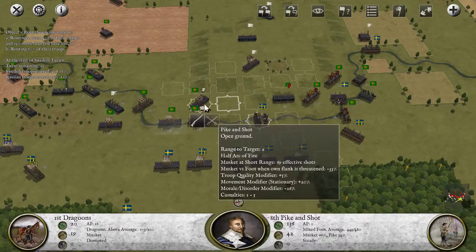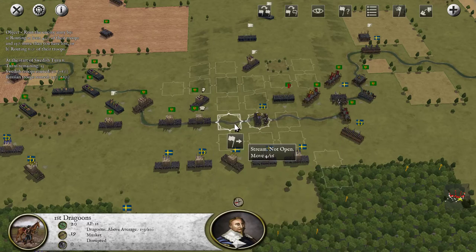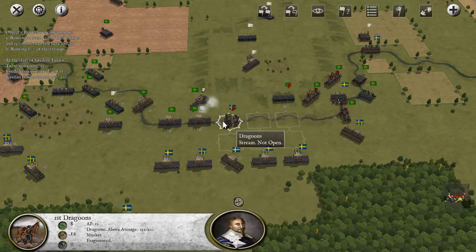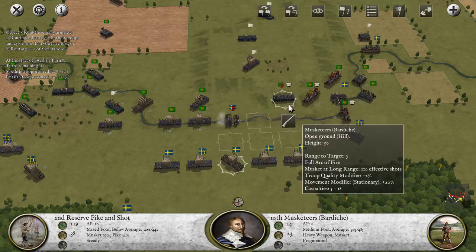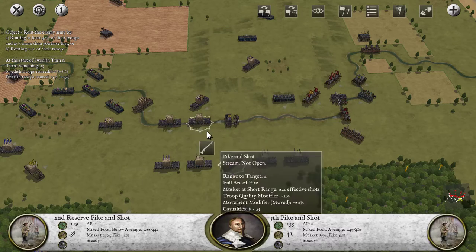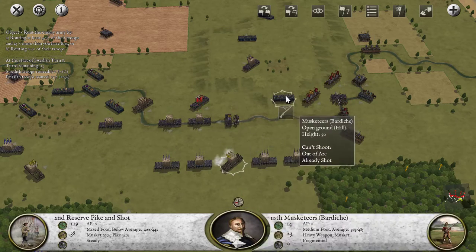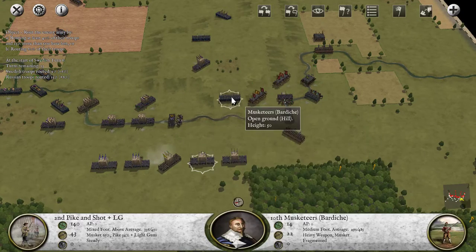We can have our dragoons move up to make sure that this Pike and Shot can't do anything. This seems weird — I'm willing to have them break, I don't really care. We want these guys to route. Let's turn and face this way because I want to fire these guys. Hopefully with these gentlemen we'll be able to route him.